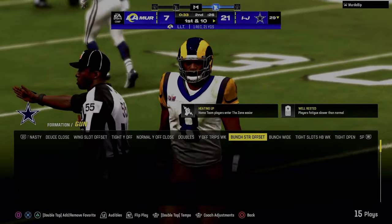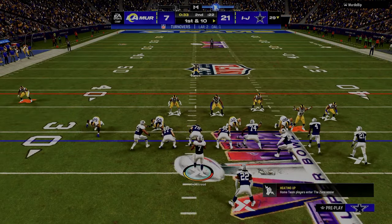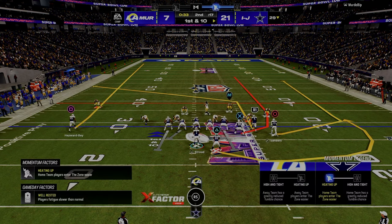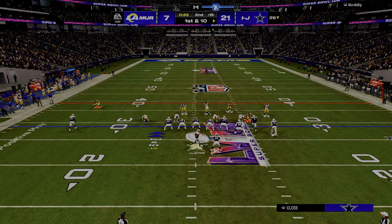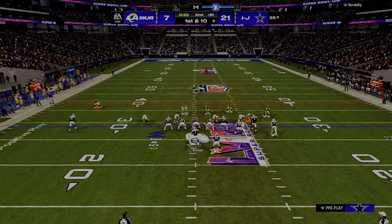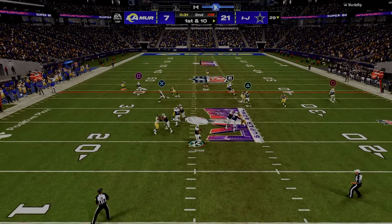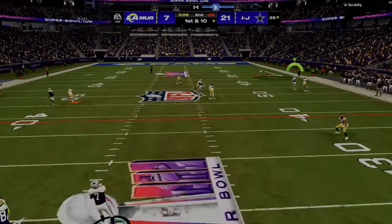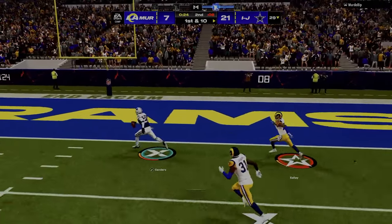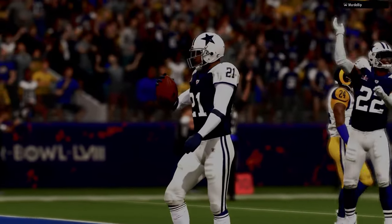So they would run the power sweep as their power play. Then they would run either the trap, the counter, or even a fullback dive — kind of a fullback trap. That would be their counter play. When the defense over-pursued to defend their power play, they had a play they could call that would take advantage of that over-pursuit.